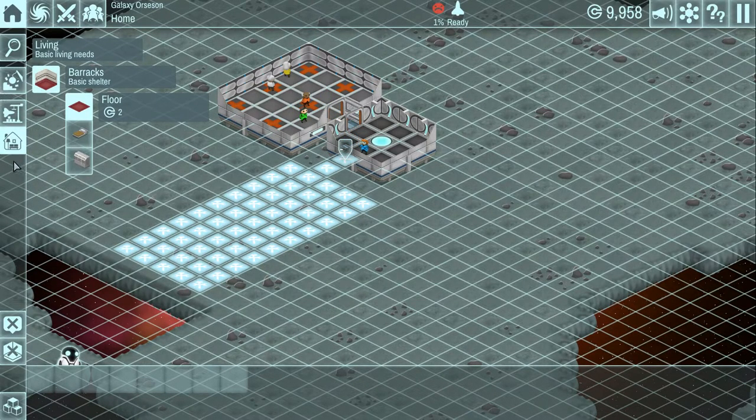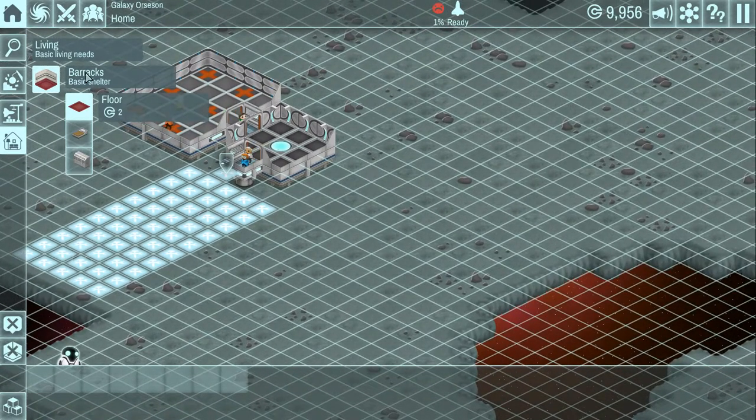Everything on the left here - and you will get more options, this is not all the options you have. You have to research to learn more building types that you can create, and we'll cover that in just a little bit. But I'm trying to get a very basic base built.